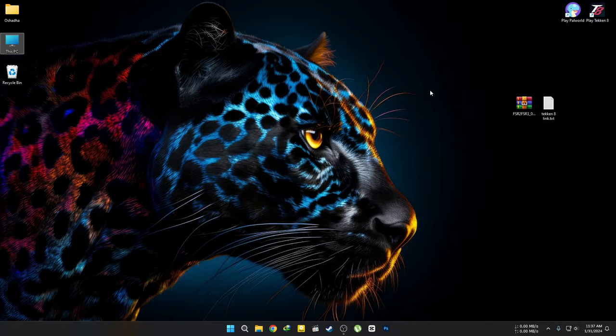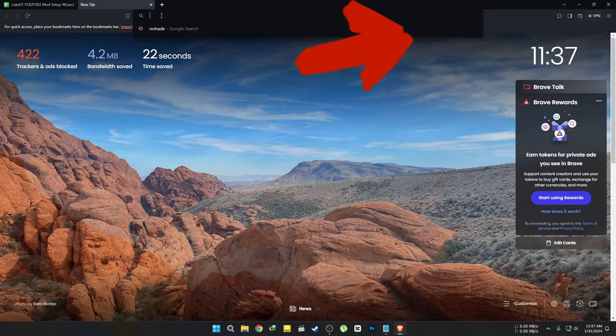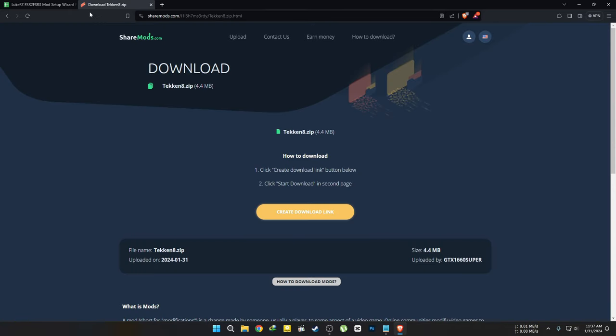Now let's install Luke's mod and see what it does. If you know how to download the mod, use the FSR220 file as shown in this spreadsheet. Go here if you want to know how to download the latest mod from Luke. For lazy people, go to the download link in the description and download this file.